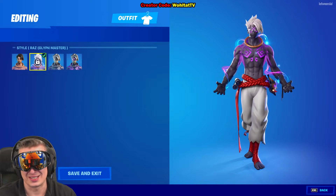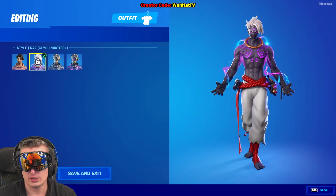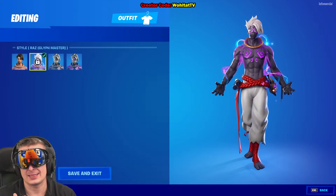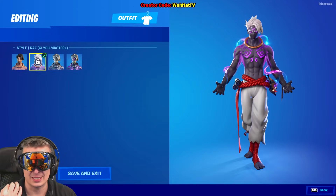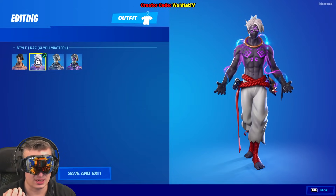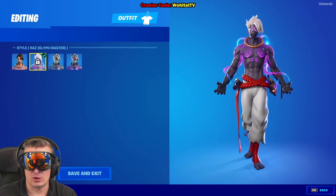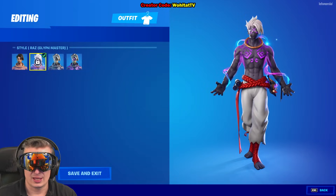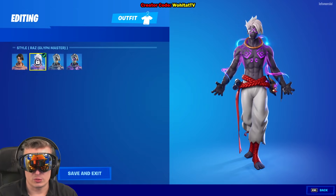There are three sets of challenges. The first set is out now - I think it started on March 30th, then on April 14th, and on April 28th there are going to be two more sets of challenges which you need to complete to get this style. That's how you unlock the Glyph Master Raz style.